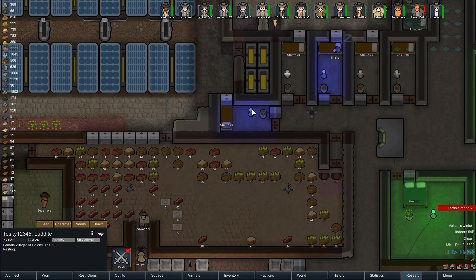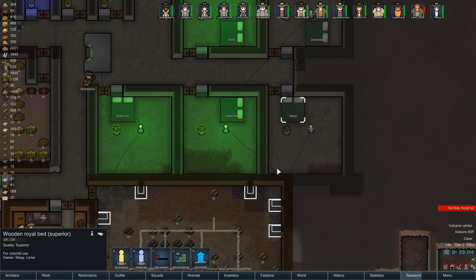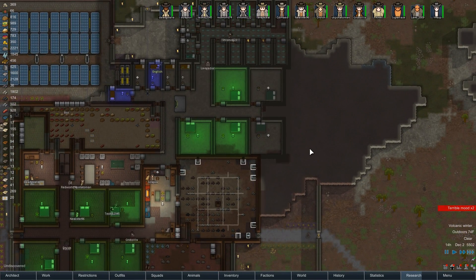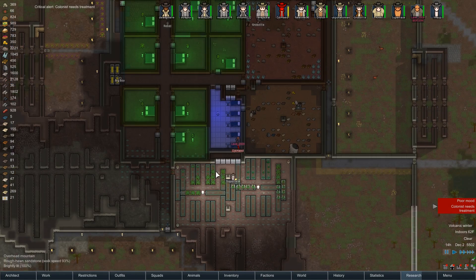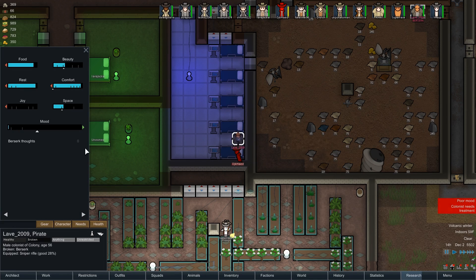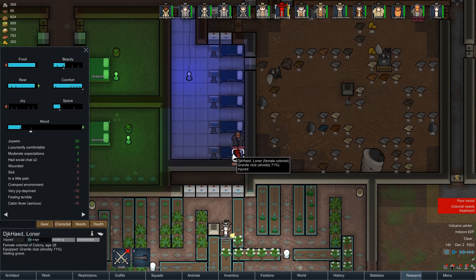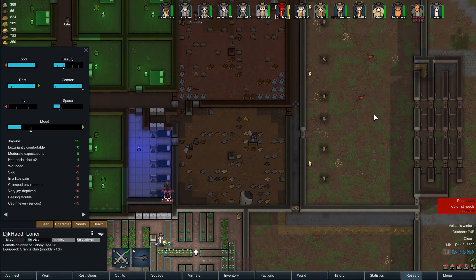Now we can turn off the light in the prison because Wasp has been recruited. Where is Wasp's bed? I'll turn on the light for you, Wasp. Wasp is now Ansada. Lave went berserk — gosh darn it, Lave. It's another hospital patient that's gone berserk. Why are hospital patients unable to go out and get their joy needs met? It's so frustrating.